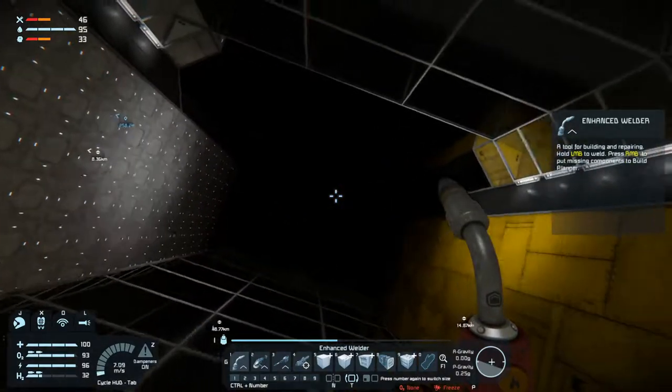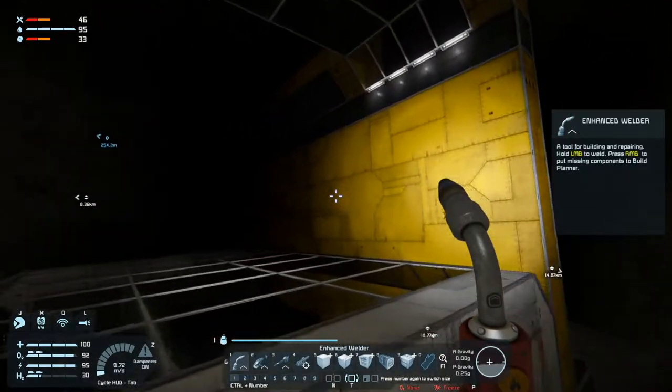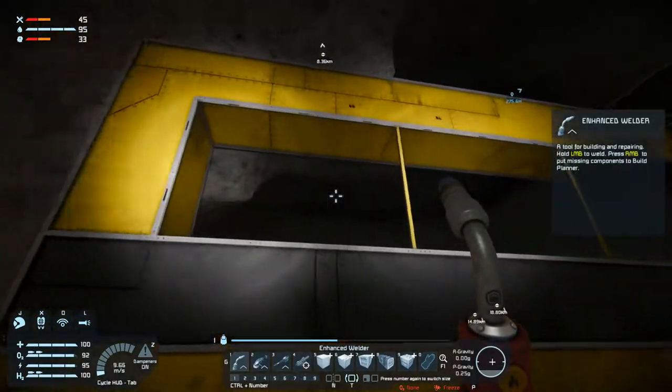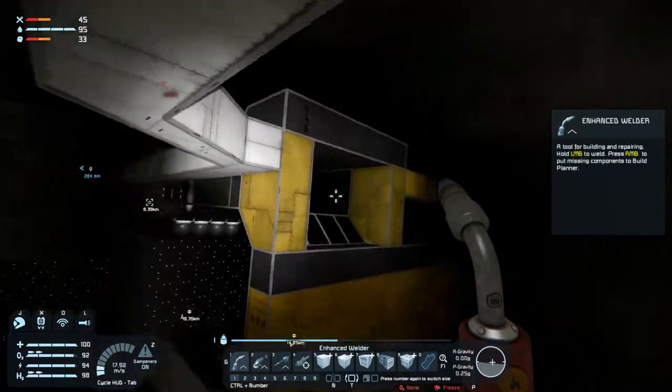Welcome back to Space Engineers folks! I have continued the build a little bit, it's not very much. I painted the walls yellow, which I want them to be. We have a floor here, we have some windows here. But we don't have a room yet, but we will get one.